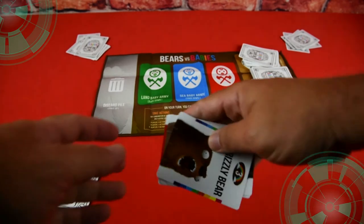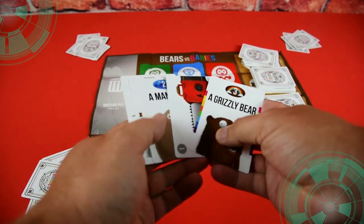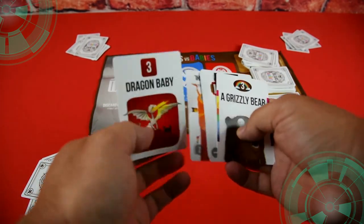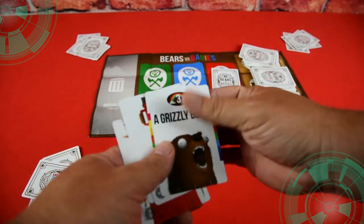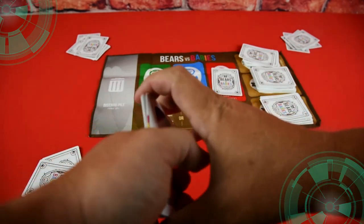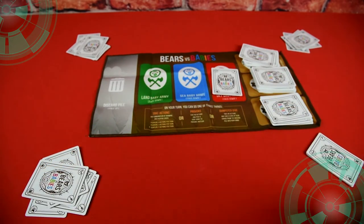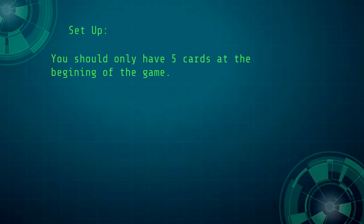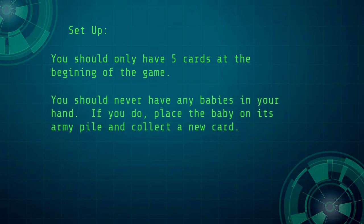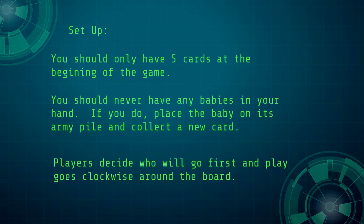Separate the rest of the cards into three decks and place them on the draw pile boxes. Players now look at their cards. If you get any baby cards, place them face down on the game board according to which baby army they belong to — either land, sea, or sky — then draw a new card. You should have five cards at the beginning of the game, and at no time should you have any baby cards in your hand.